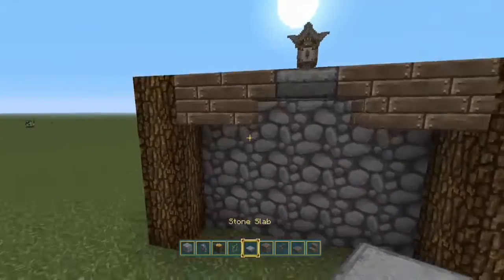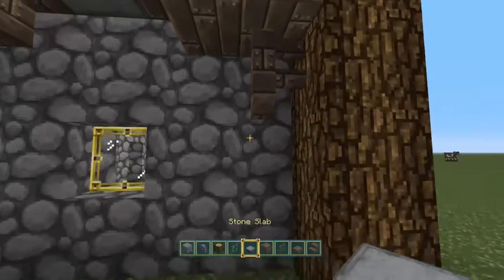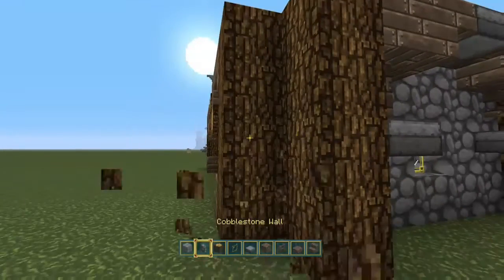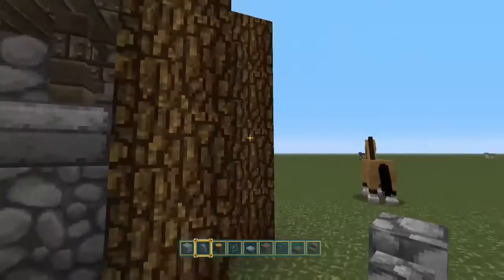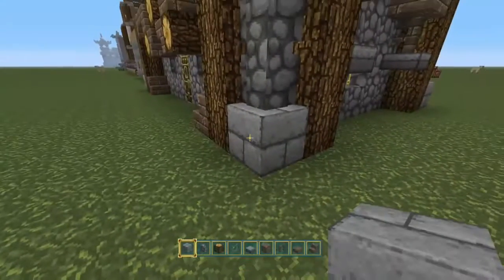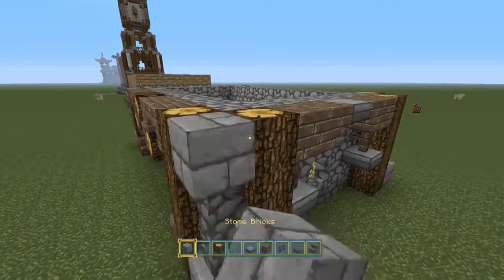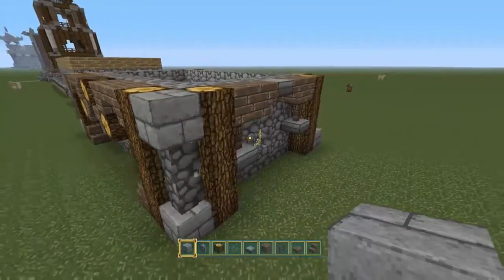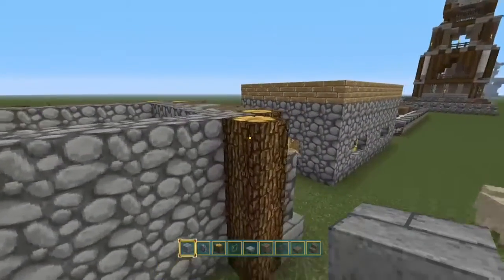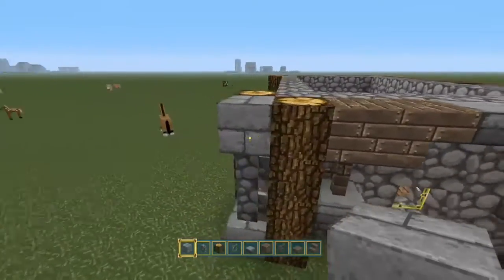And there we go. Once you've done one side, you're doing the other side so quickly because you'll have it fresh in your head. That looks okay. Should we do the same at the top? Yeah, we'll put them at the top. It's really coming along already, you know. It doesn't take long to actually start making a build seem a bit more fleshed out, you know. Really doesn't.